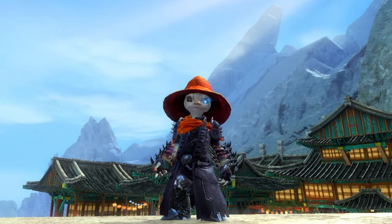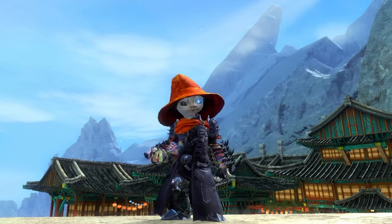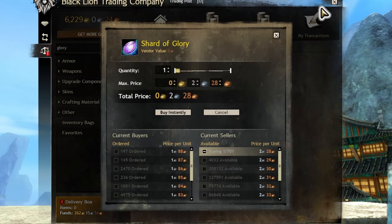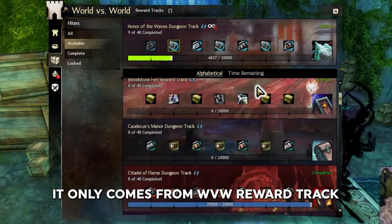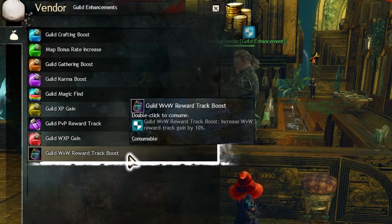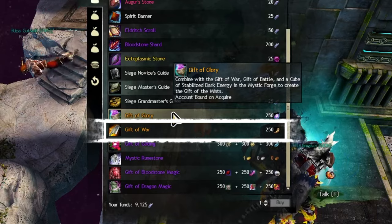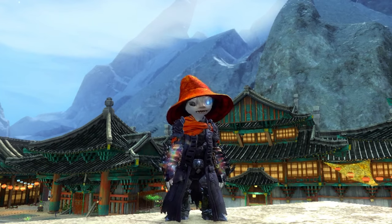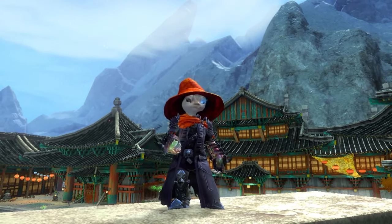Gift of Glory is sold by Miani next to the Mystic Forge, purchased with 250 Shards of Glory, which are obtained from PvP — or they are very cheap on the Trading Post. Gift of Battle has only one source: the World vs. World Reward Track. If you don't World vs. World and need advice, I have guides on that — I also recommend using boosters and guild hall buffs, which drastically speed up how fast you get this. Gift of War is again from Miani for 250 Memories of Battle, which drop in World vs. World and are sold on the Trading Post. Save any you get while working on the Gift of Battle Reward Track, then buy the leftovers if needed.